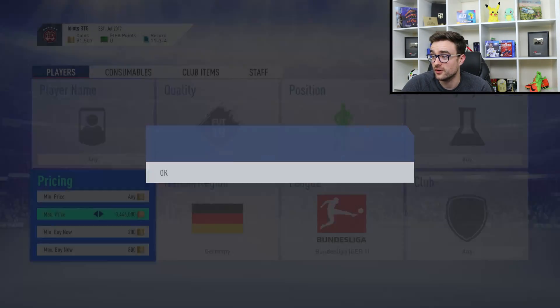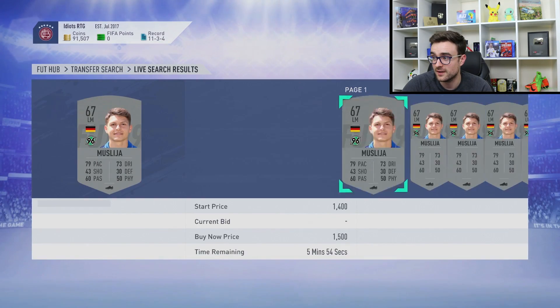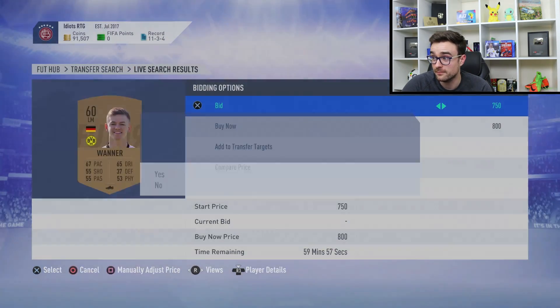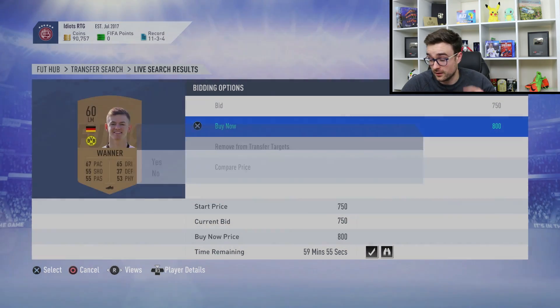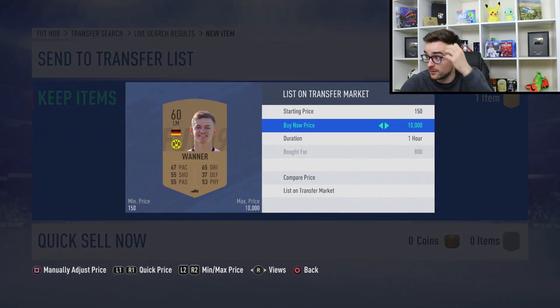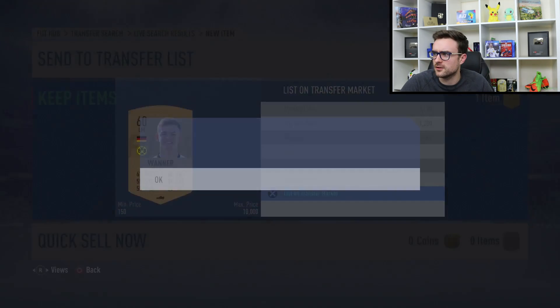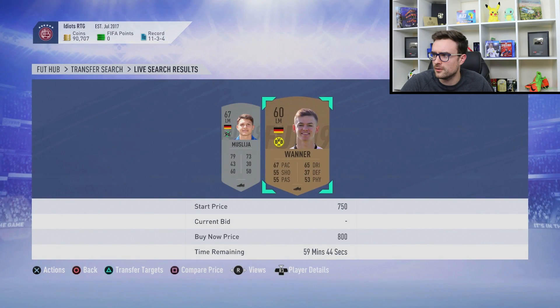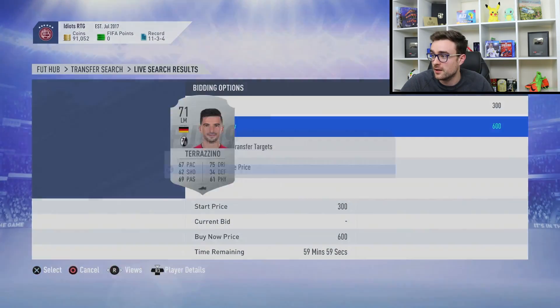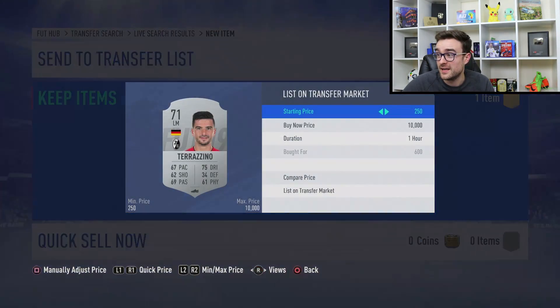I'm just getting warmed up here with 91,000 coins and my fingers aren't really working properly. We tried to add to the transfer list and bid, but nobody bought that first one so I picked it up for 800 and listed it for 1,200. I started going for 1,100 on the bronze and silver ones — picked up a silver for 600, listed it for 1,100. That's basically 500 coins in the bank, very easy.